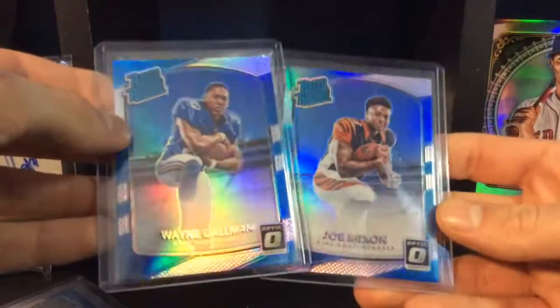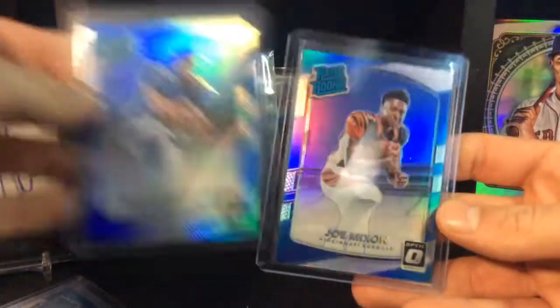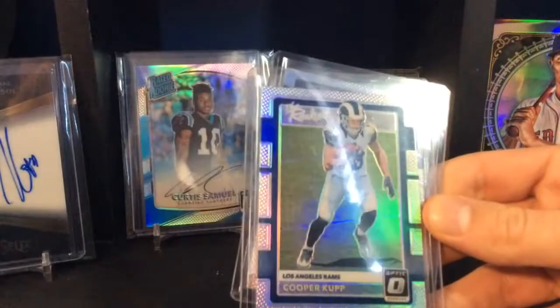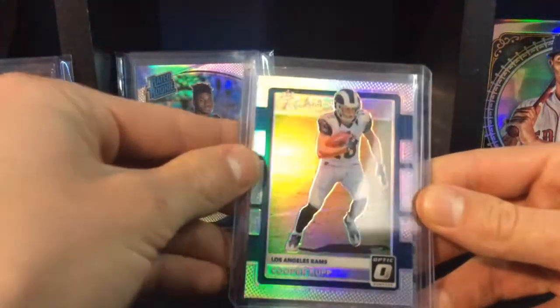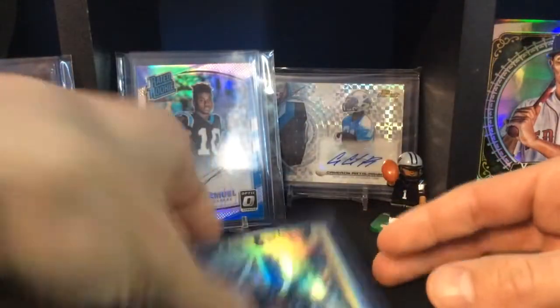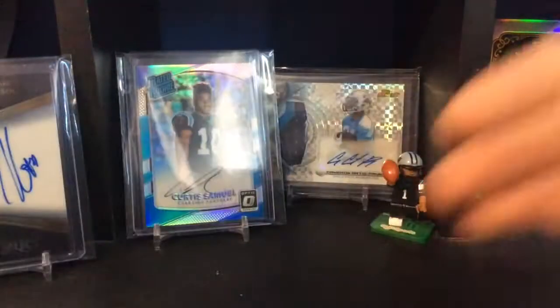Honestly the best cards of the box were a couple of inserts. I do really love the prism rated rookies — I hadn't seen how nice they looked in person. I got one of Wayne Gallman and one of Joe Mixon, so I want to pick up some more of those. Also got a Kamara rated rookie, a nice Cooper Kupp, and a rookies holo which is a cool one.